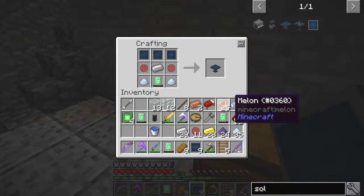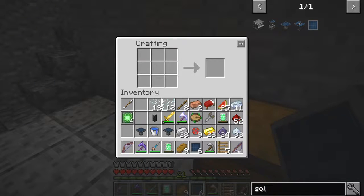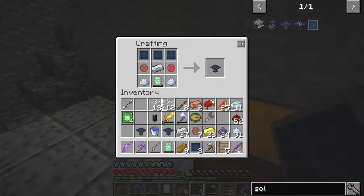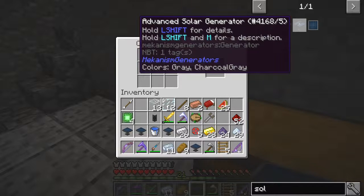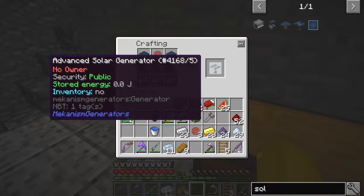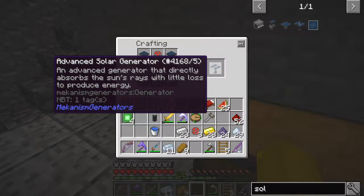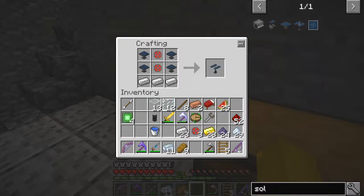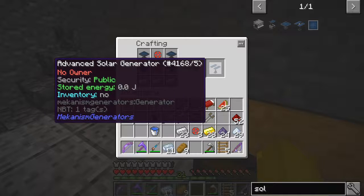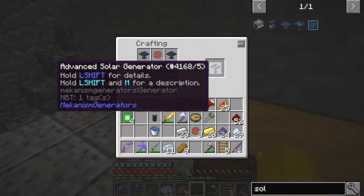The problem with this of course is these don't stack, so you've got to do them four individually. Did I miss one? Yes I did. Now from those we can then make the advanced solar panel. We just make one of those. It doesn't actually say how much power these produce as far as I can see.